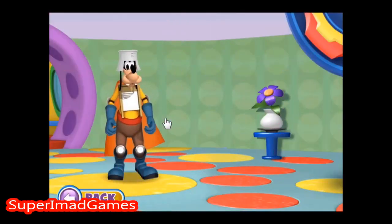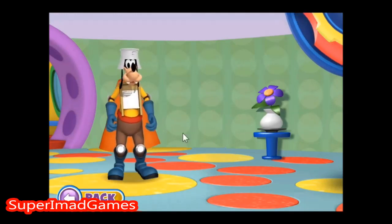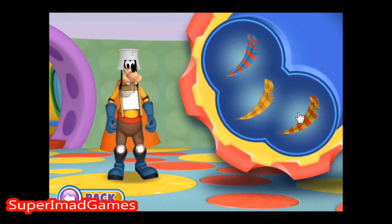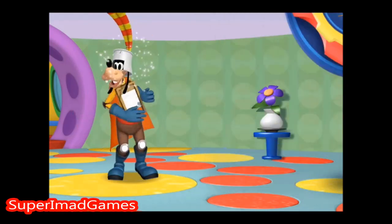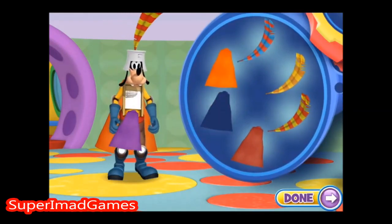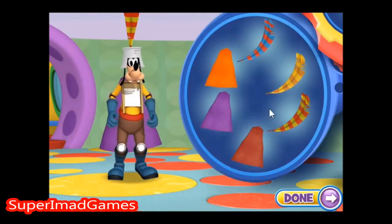Goofy! Goofy dressed up like a knight! But it looks like he's missing a feather for his helmet! Can you help him finish his costume? Place the red and yellow feather on Goofy! You're really good at this! Please change the color of Goofy's cape and choose your favorite feather! When you're finished, click the done button. That looks perfect!